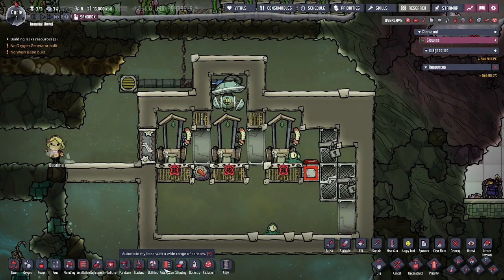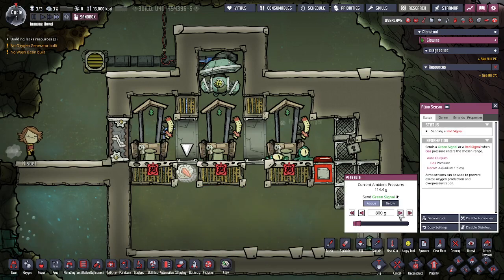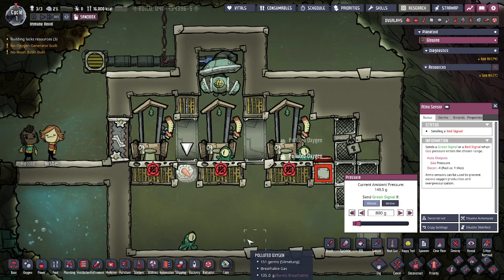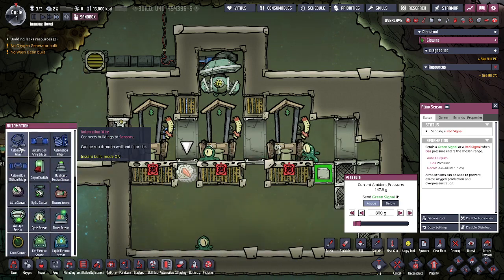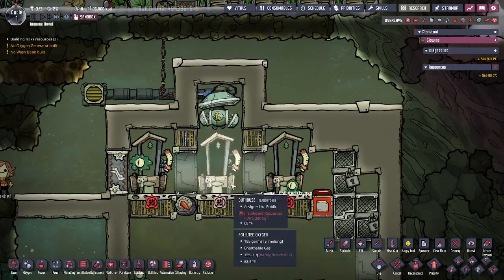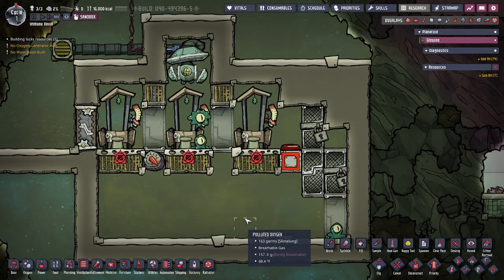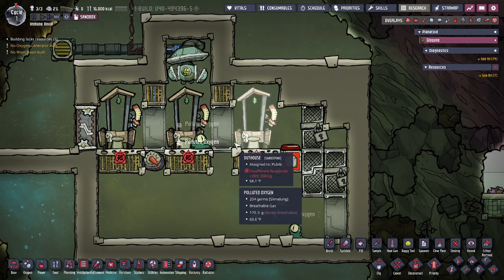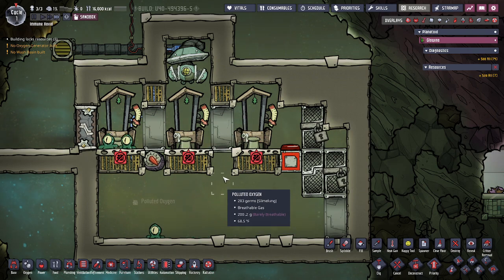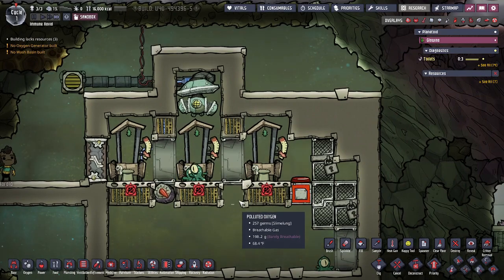Now to break down the automation. I like to have an atmosphere sensor set to 800 grams to prevent the room from becoming too pressurized and to make sure you're getting as much oxygen as frequently as you can. It's not necessary at all — you could have a timer, or just have no automation and have the pump running most of the time. But if you do get a vacuum, the Morbs can't produce polluted oxygen, so that's why I like the atmosphere sensor: it's not constantly running, not constantly using power, and you won't draw a vacuum.